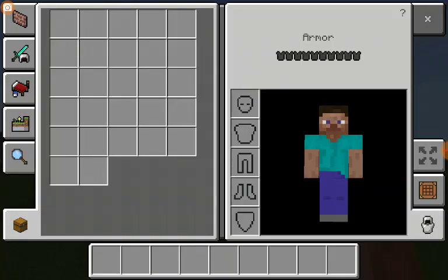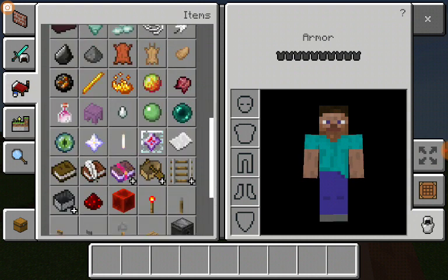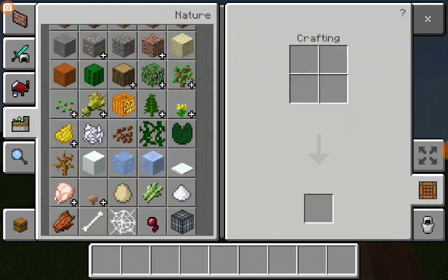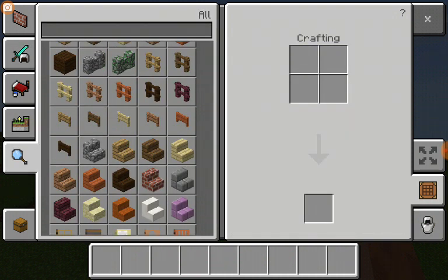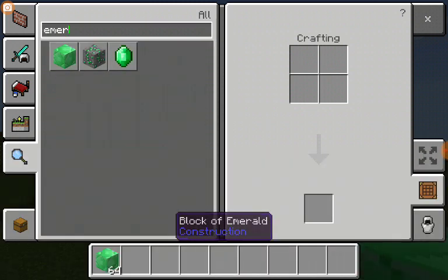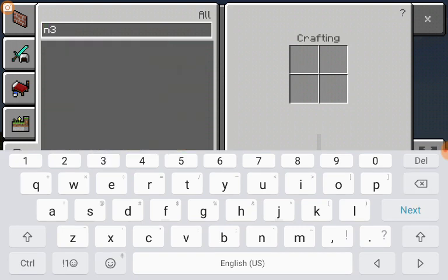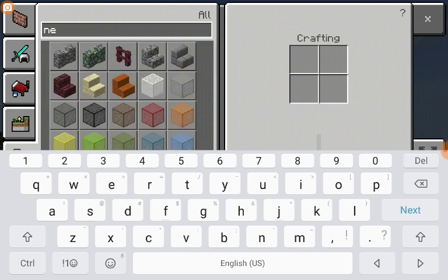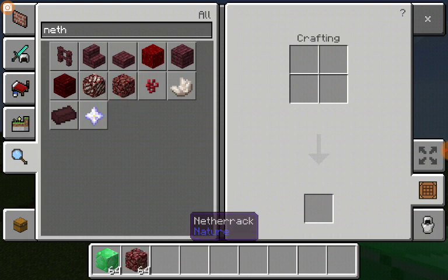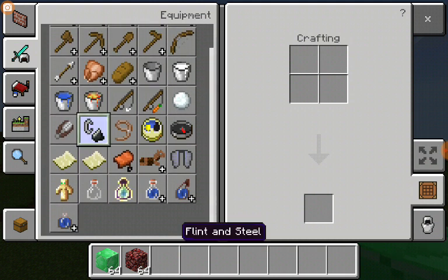What you will need is just a couple of things: an emerald block — I haven't played Pocket Edition in so long so I forget where a lot of stuff is, so I'm going to search it up. Emerald block, and then you need netherrack, and then you just need flint and steel. It is very simple — the spawner is not a complex design at all.